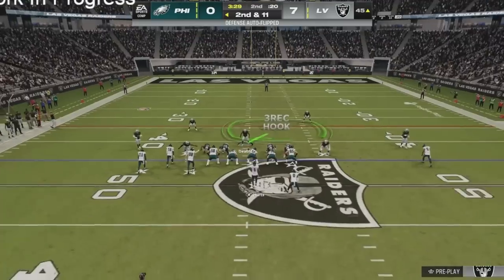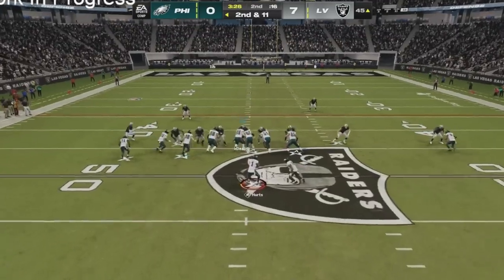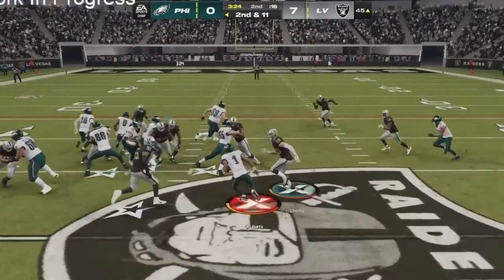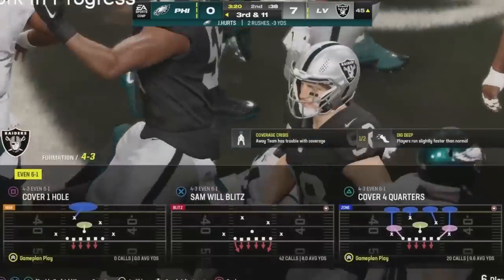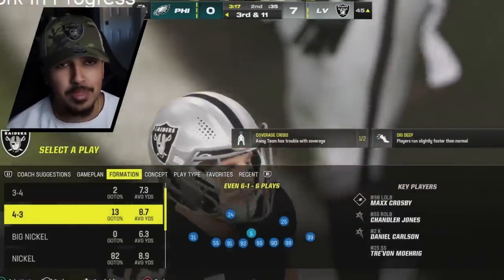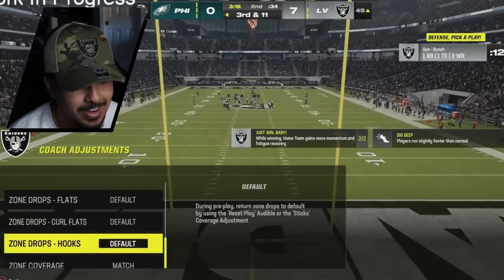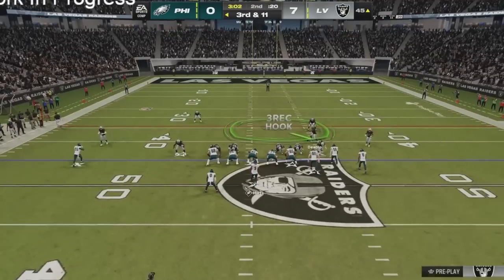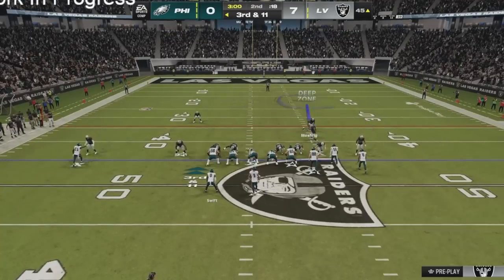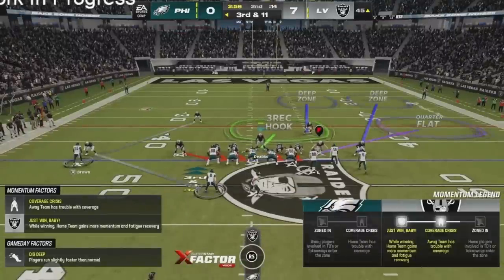Right here once more in the match, just gonna run a little coverage, maybe send a little blitz off the left. Right here — do not test the Raiders run D. Look at Max Crosby, absolute power driving Jalen Hurts. Something Max Crosby would do in real life 100%. These animations are fire, I cannot even lie to you guys. That was an absolute fire animation. Right here I'm gonna need a big sequence from Chandler Jones on the left edge — let's get a sack right here.